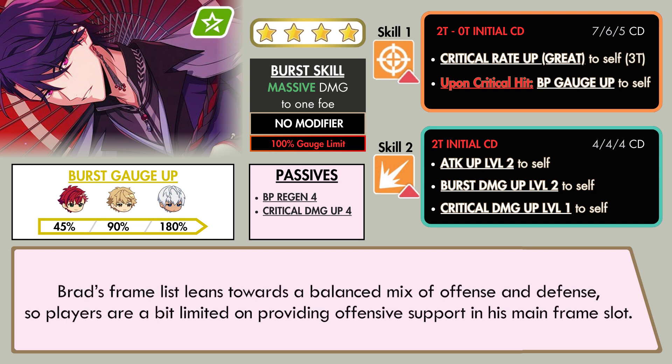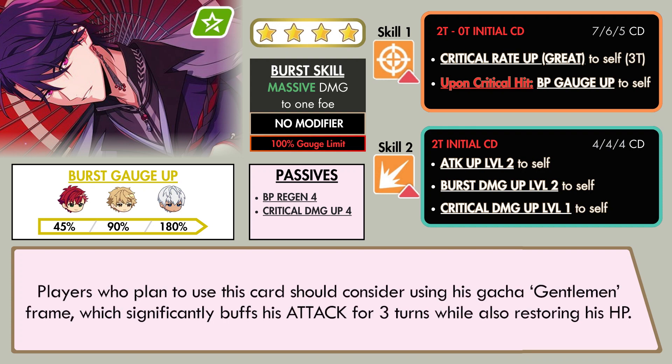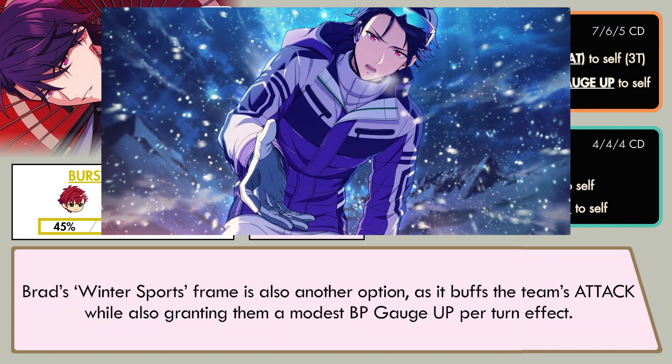Brad's frame list leans towards a balanced mix of offense and defense, so players are a bit limited on providing offensive support in his mainframe slot. Players who plan to use this card should consider using his gacha Gentleman frame, which significantly buffs his attack for three turns while also restoring his HP. Brad's Winter Sports frame is also another option, as it buffs the team's attack while also granting them a modest BP gauge up per turn effect.